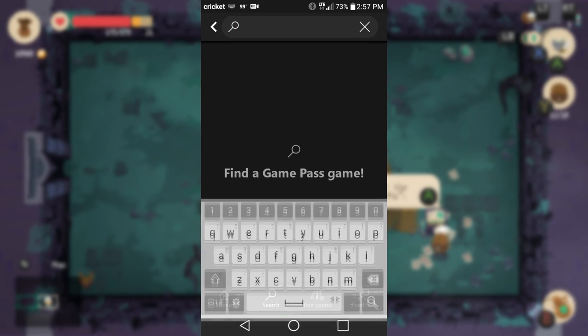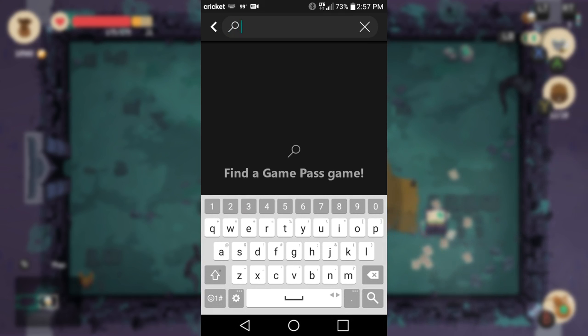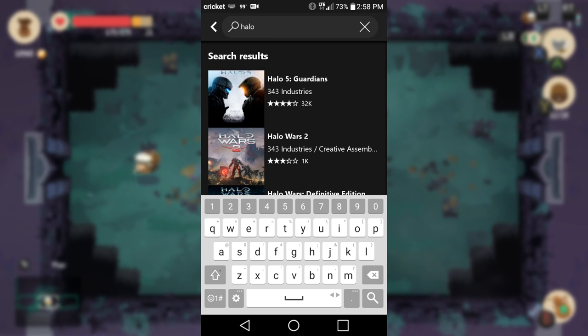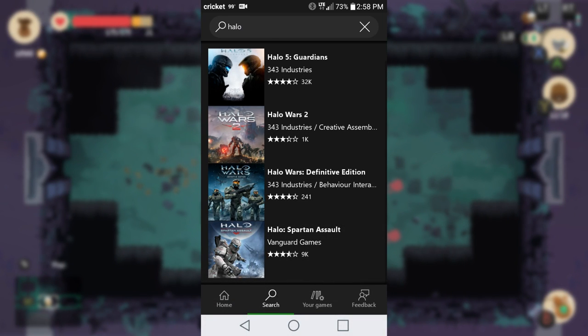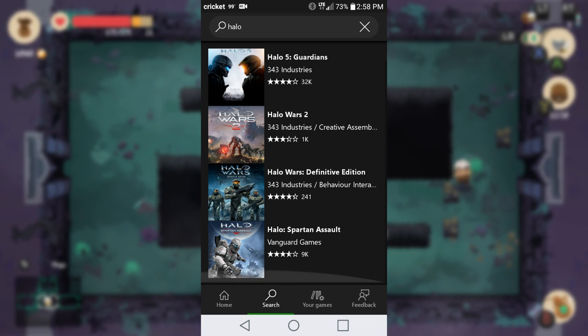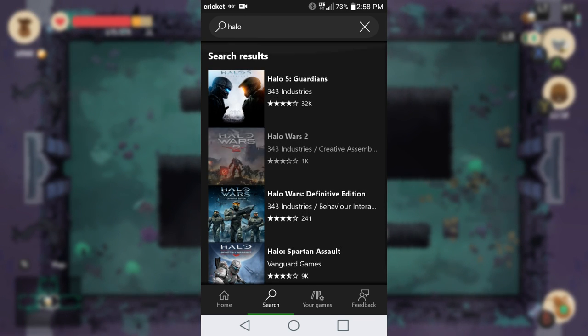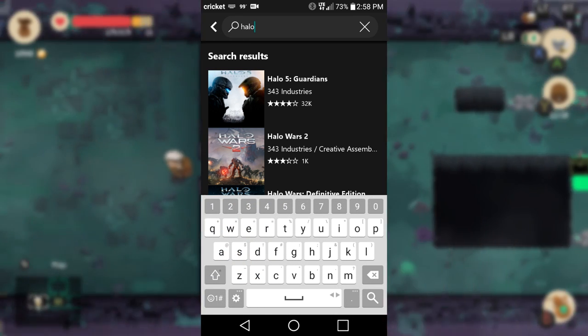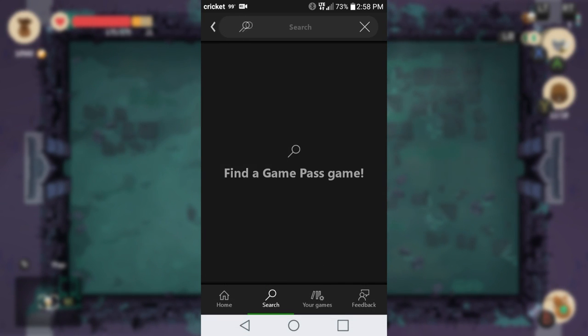Now if you want to search for games and you're not exactly sure what games are in it but you're interested in trying one, you can just go ahead and put in a general search. So if you wanted to see what kind of Halo games are in here, you would type in Halo and all of the Halo games available on Game Pass will show up. That's a fairly simple way to find what you're looking for.